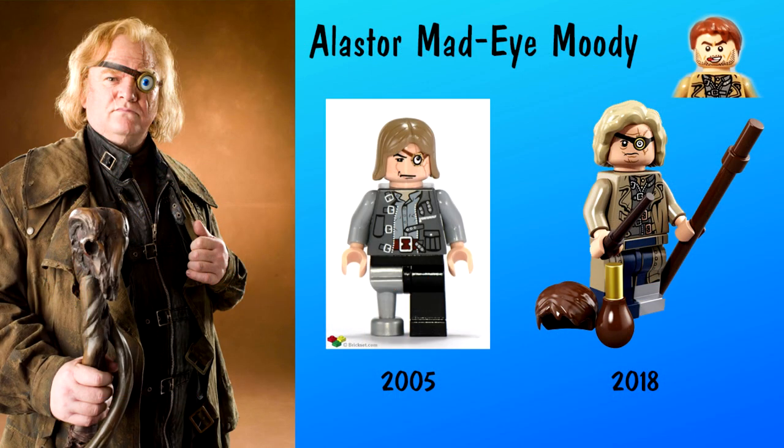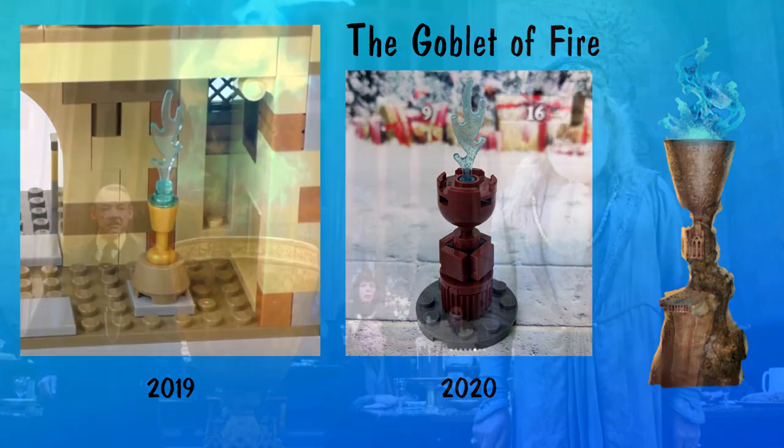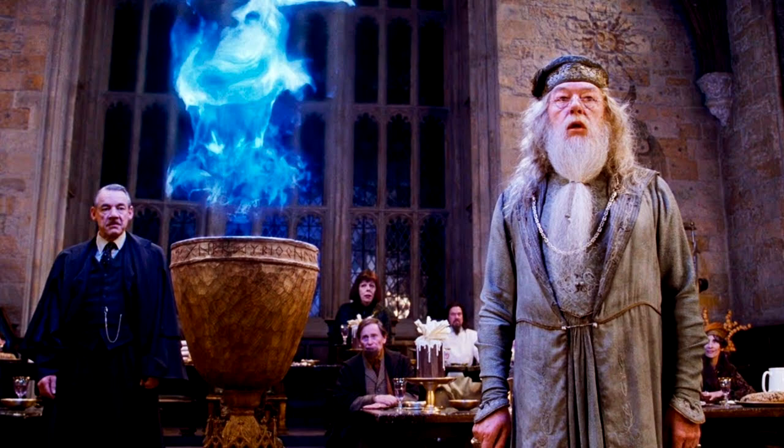A late arrival, just like in the books, is Professor Alastor Moody, a retired Auror taking up a spot as Defense Against the Dark Arts teacher. We have only gotten him twice in LEGO form — once back in 2005, then again recently in the 2018 CMF. Mr. Filch brings the Goblet of Fire to the front of the Great Hall. This has been represented twice in LEGO form: first a weak Goblet of Fire back in 2019, and a really great build with sparkly blue flames in the 2020 Advent Calendar. Dumbledore continues his speech about the tournament saying, if chosen, there is no turning back.